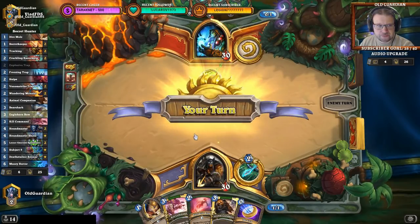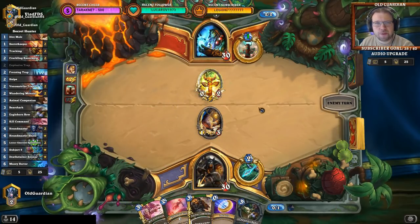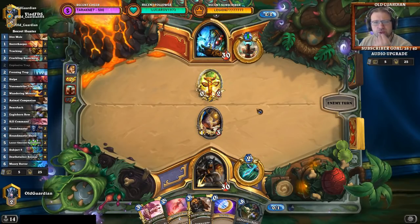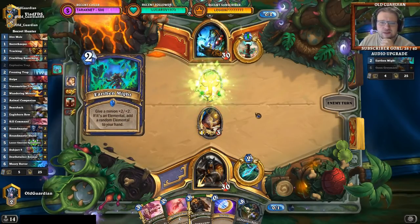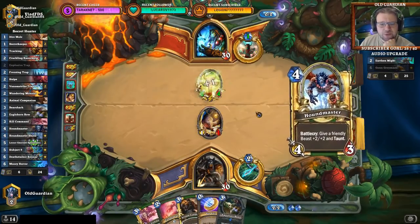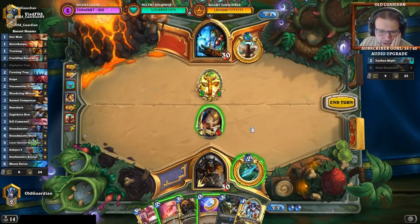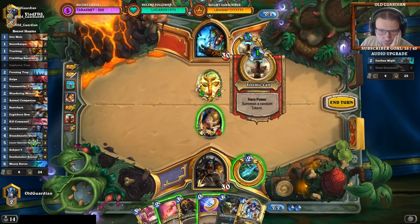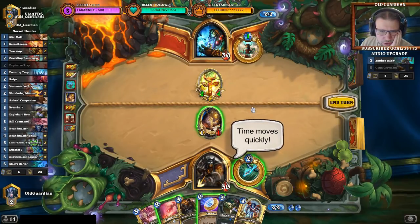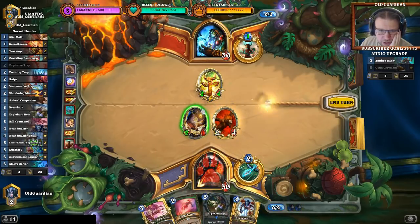Healing Totem has some potential. Then what about this 2-drop? I can deal with the Primal Fin Totem — it's not going to take over the board. I can barely deal with an Earthen Might too. Multiple ways for me to try this. I can coin the bow and use the bow and the Dire Mole to kill the Healing Totem. Then I will have no board. He goes to turn 3 and plays a 2-drop and totem — that's a bit of a problem. I can try the Animal Companion — it's a little bit more risky, but I'll give it a try. Leok is the only bad one.